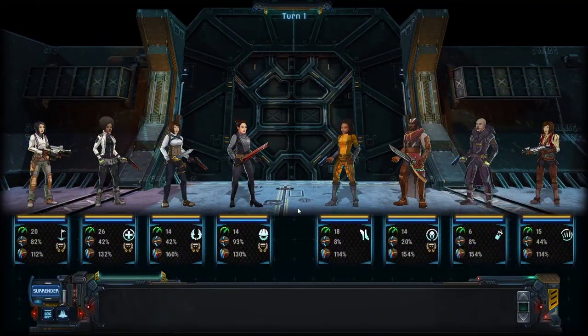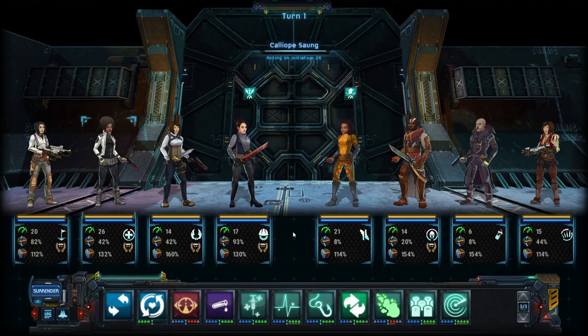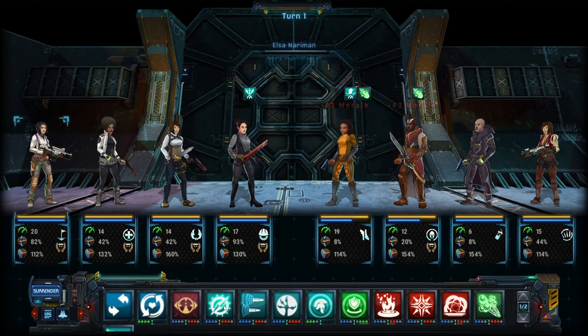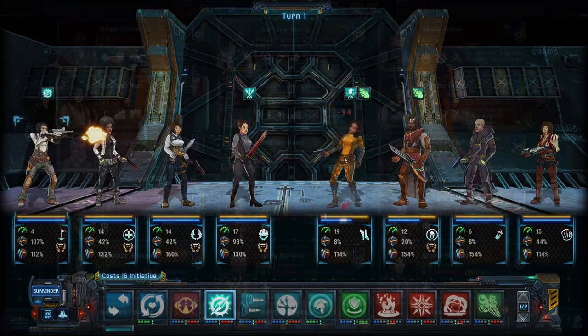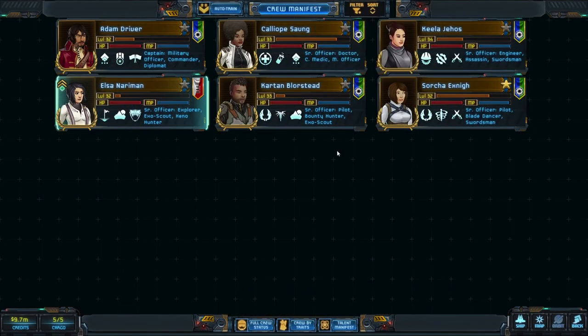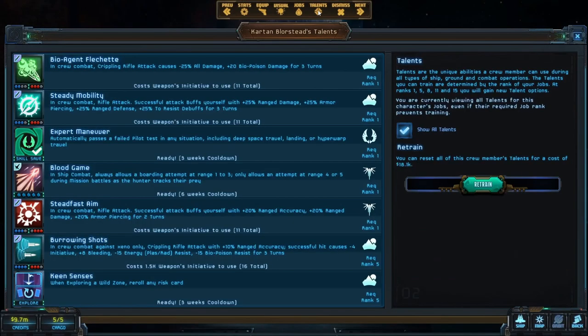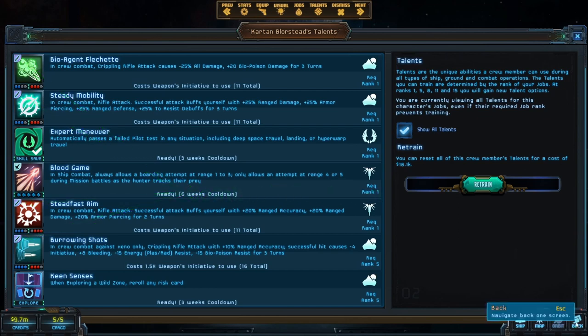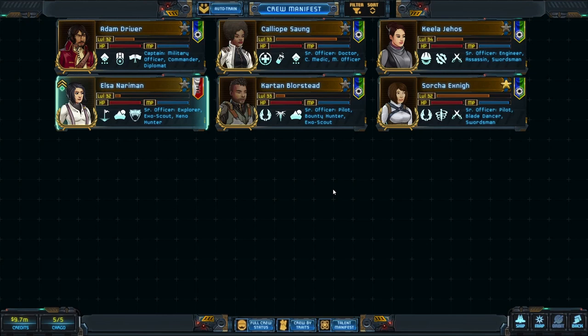The first and most important choice you will make when creating your captain is to determine if they will be a member of the combat crew. This is not something you toggle on or off in the UI — it's just a choice you make based on how you're going to use them. Officers, of which the captain is one, can hold three jobs and earn XP at a rate much faster than regular crew members, gaining higher combat skills and more combat talents over time.